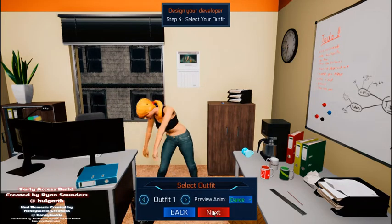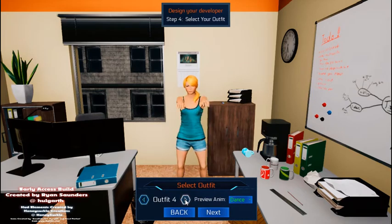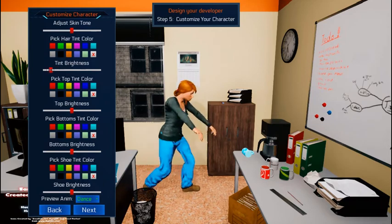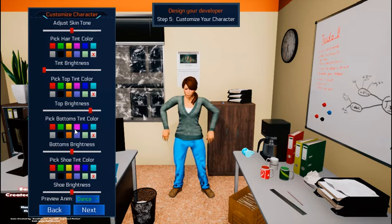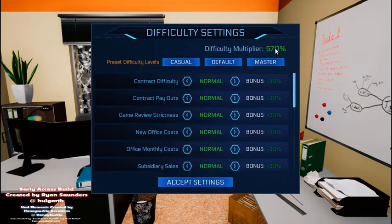Good type — I like the ponytail. Get an outfit. That's not bad. We're going to darken the hair a little bit to some brown and lighten the top. Why not darken the bottoms and darken the shoes a little bit. Next. Now you can go default at 70%, master which is really high, or casual. We'll start with default.